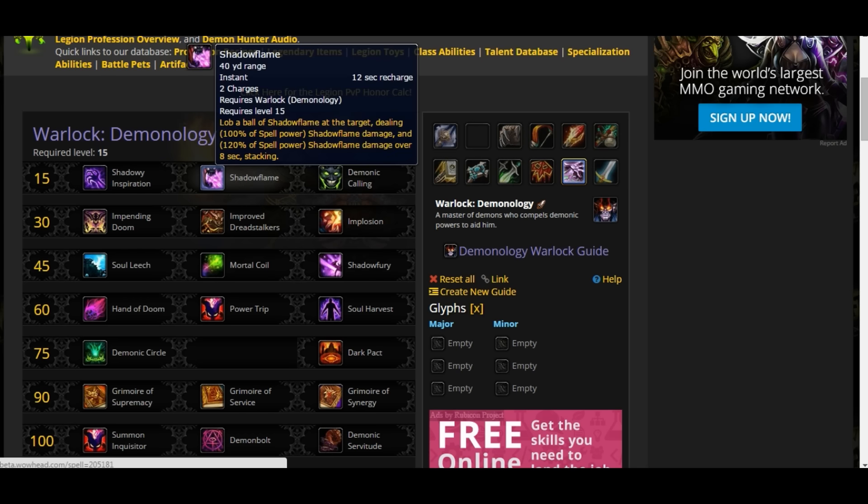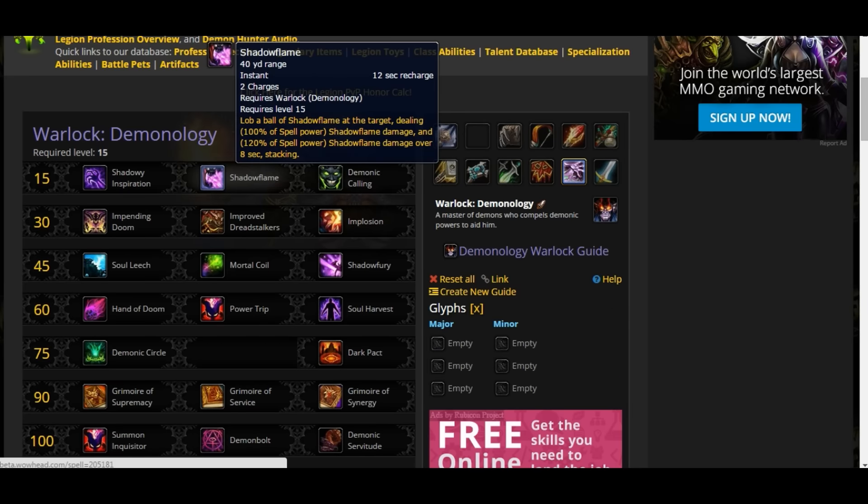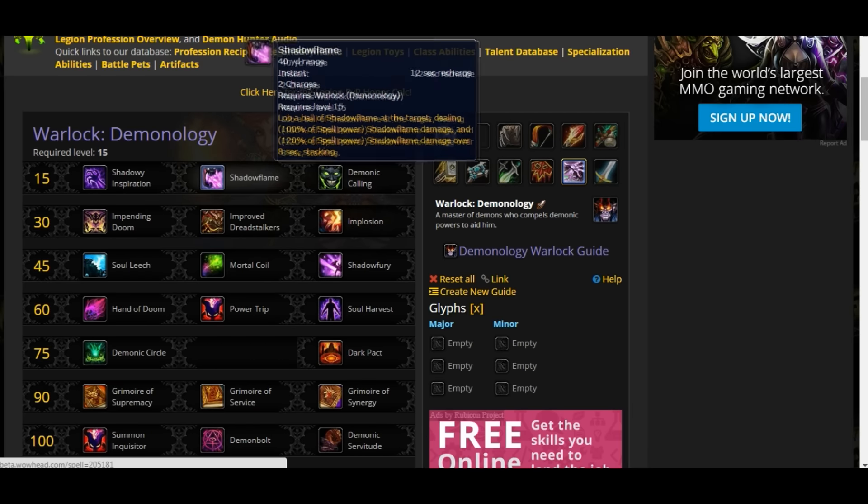Shadow Flame: two charges, 12-second recharge. Hurls a ball of Shadow Flame at the target — 100% spell power in Shadow Damage, and over 120% spell power in Shadow Damage over 8 seconds, and it can be stacked. This is a little DoT-style playstyle being added to the Demonology Warlock.